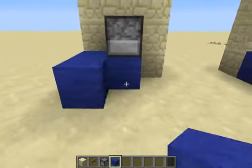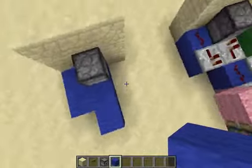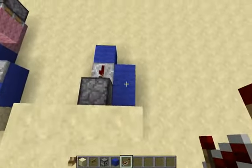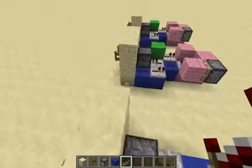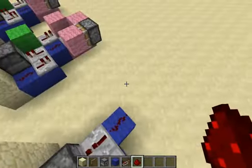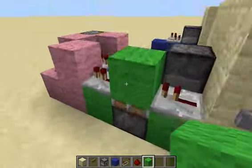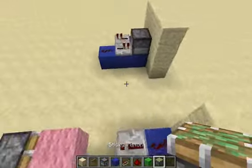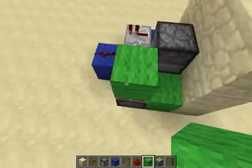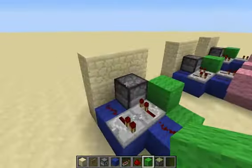I'm just grabbing blocks from the design that I made earlier. Grab a repeater and you're gonna do this in an opposite pattern. Then grab some redstone and do that. Then you are going to grab — it doesn't really matter what wool you choose, I just chose these colors — and then you're going to do this with the green wool and the sticky piston. It has to be a sticky piston or else it won't work.